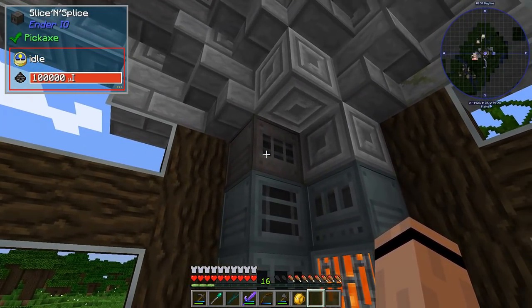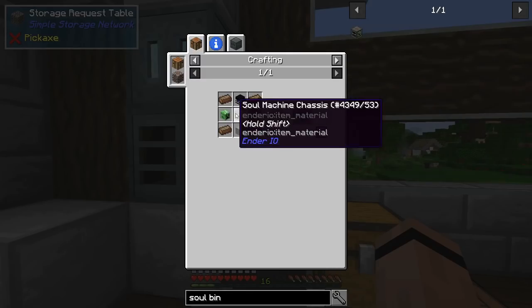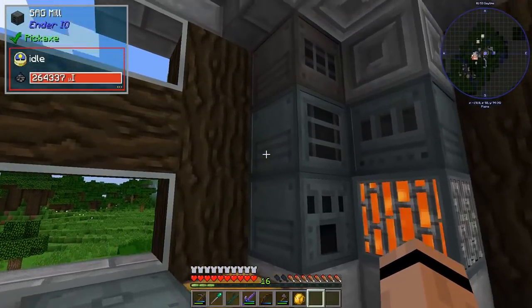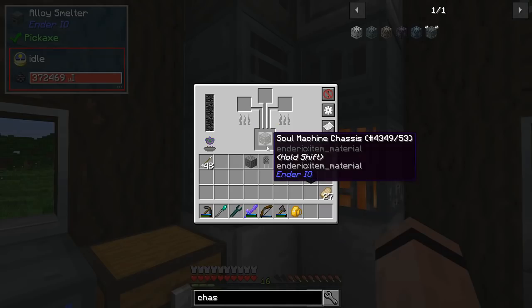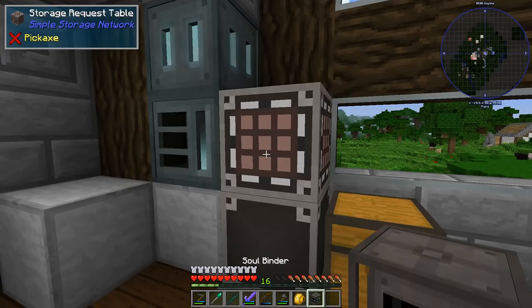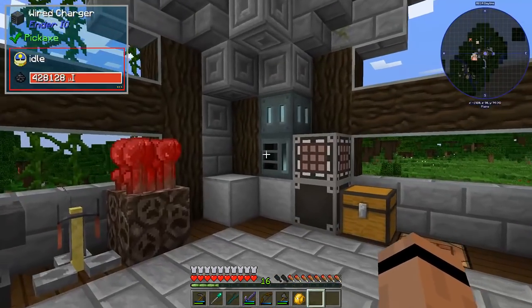On this same theme, one machine I don't have is a soul binder. Let me grab a soul binder - I'll need another chassis. Let's smelt it together and see what it takes. I've got heads of every flavor - soul binder goes right up there, and I still have 16 XP levels left.